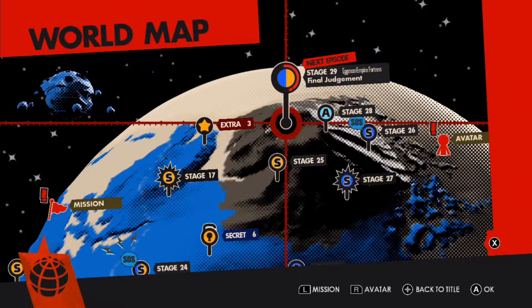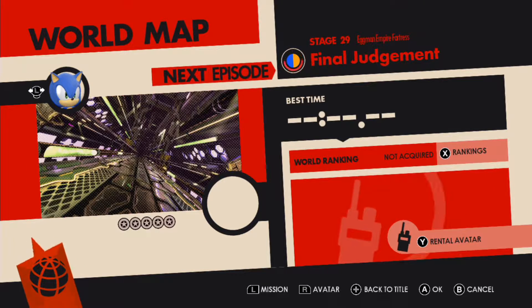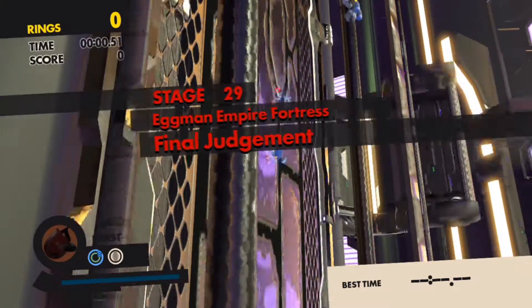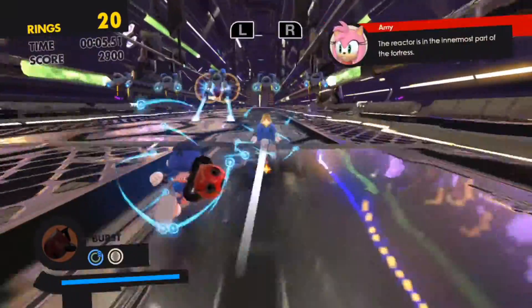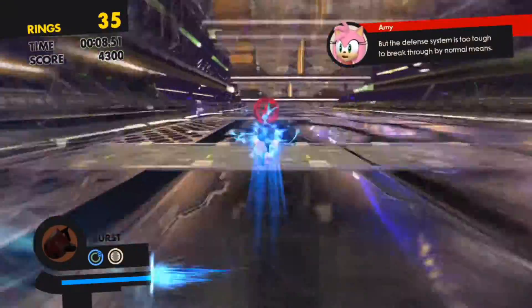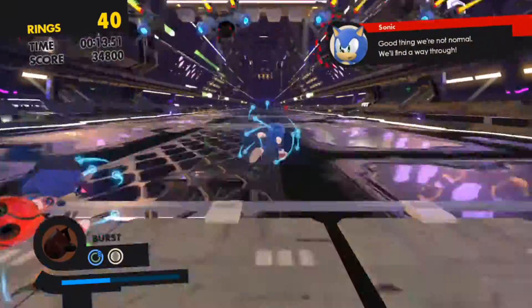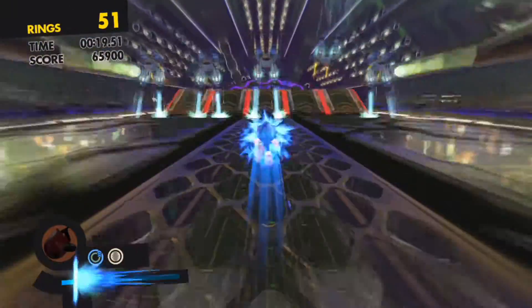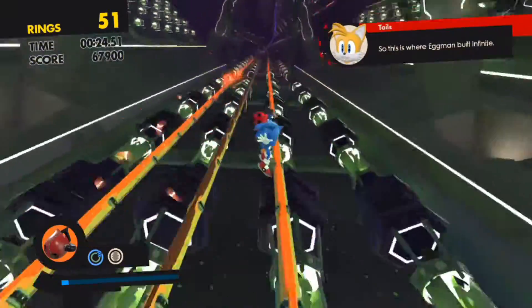Next up we have stage 29, back into Eggman Empire Fortress, but it's yet another tag team stage — this might be the final one, actually — called Final Judgment. I have to do a quick edit because I need a lot of practice on this level. It's a bit trickier compared to any other levels, because if you touch one of those spinning gears in the auto-running sequence, this reminds me of Sonic Heroes in the Final Fortress level.